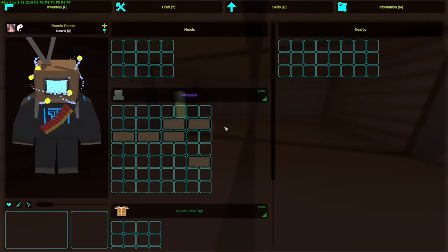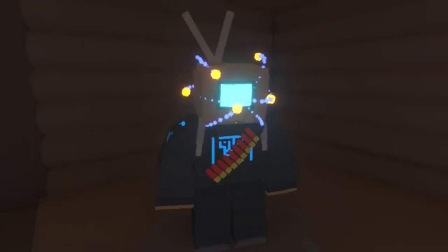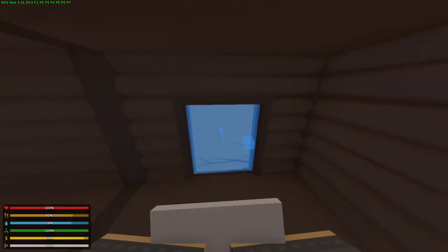Now replace the pillar back into the spot you took it from — saves time, saves trees. Lastly, get yourself 5 metal scrap and craft a metal door. Place it on your doorway. Now you have successfully built a starter base with a simple security touch: the metal door.